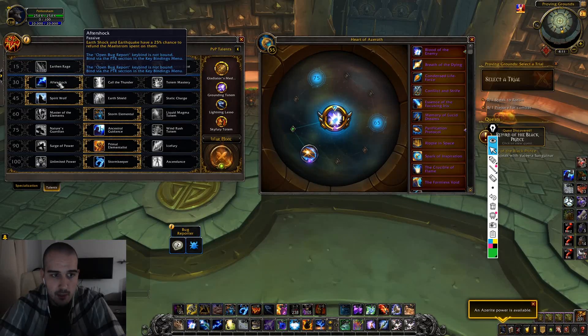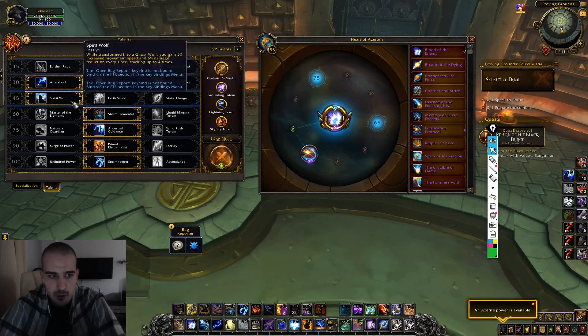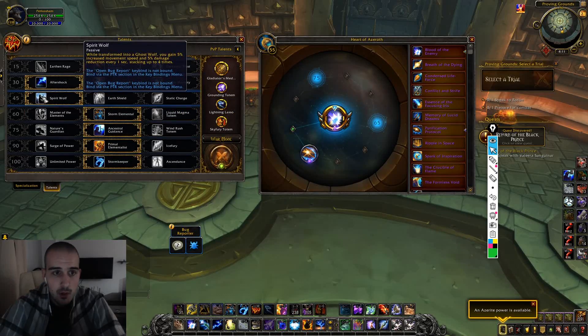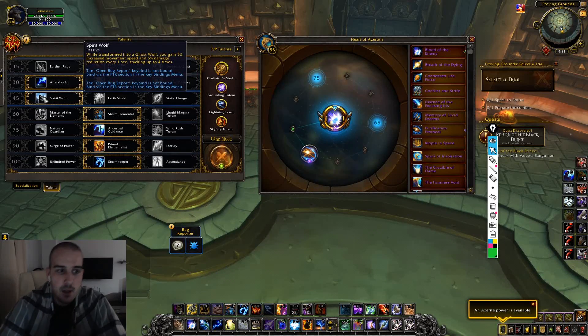Aftershock is a must talent. On the next row, you can either choose Spirit Wolf or Static Charge. Static Charge will decrease the cooldown of the stun by 5 seconds for each target it stuns, up to 4 — making it effectively a 40-second cooldown instead of 1 minute. Spirit Wolf is extremely useful as a defensive ability: 5% reduced damage for each second you stay in Ghost Wolf, stacking up to 20%, or you can use it as a movement ability.